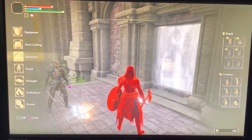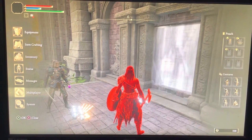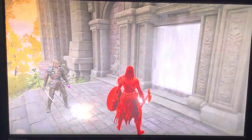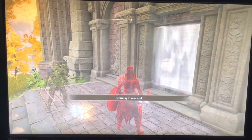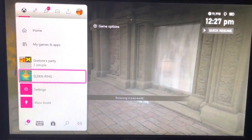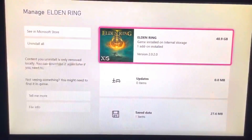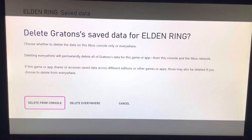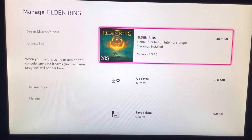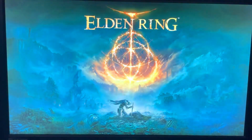Now whatever player dropped the items needs to use the Finger Sever, which will make the player return back to their world. Make sure the other player does pick up the items that the other one dropped. Now when the player is disappearing, as you guys can see, you want to press the Home button, go to Elden Ring, press Game Options, into Manage Game and Add-ons, and then go to your Save Data, press your Profile, and then press Delete from Console. Make sure you guys do not press Delete from Everywhere, because that will mess your game up entirely. Just press Delete from Console.